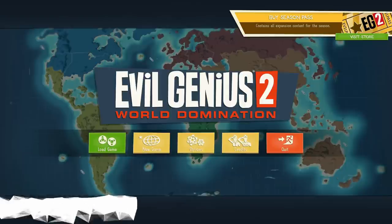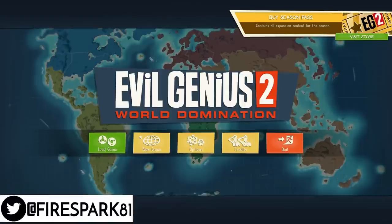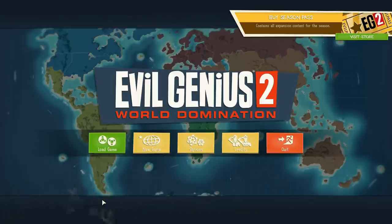This is your one and only Fire Spark 81 with your daily dose of video goodness. Welcome back to another exciting episode of For Reform Friday where we play some random video game. Today's game is called Evil Genius 2: World Domination — it's kind of like a Dungeon Keeper style game, except you're not running a dungeon, you're running an evil genius base of operations.